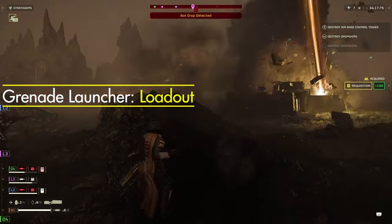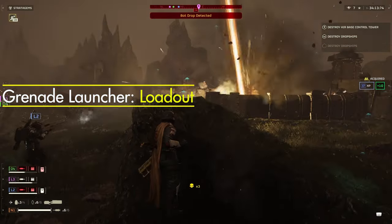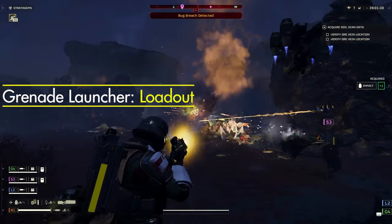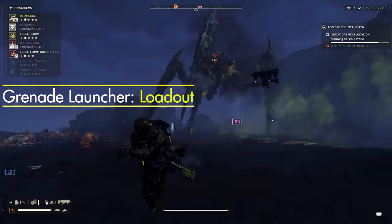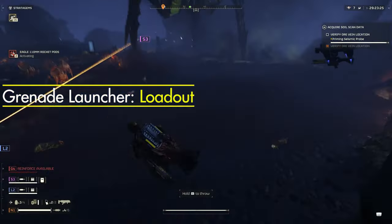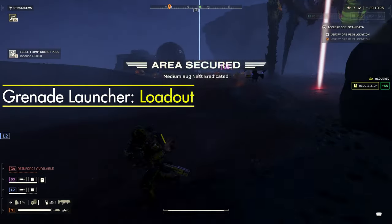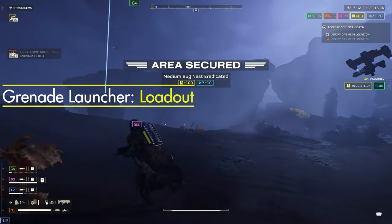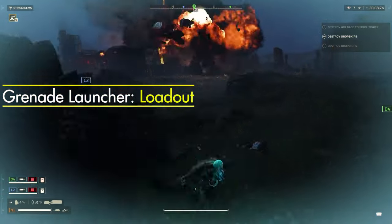I think it's a great idea to always run an eagle stratagem and an orbital stratagem — you get your eagles back fast while your orbitals tend to do more damage. The eagle rocket pods are a solid option; they're very powerful as you'll see in the background, but they require skill and proper placement. Placed correctly, they're capable of one-shotting a biotitan in my experience. Another good option is the orbital rail cannon strike or even an orbital laser.